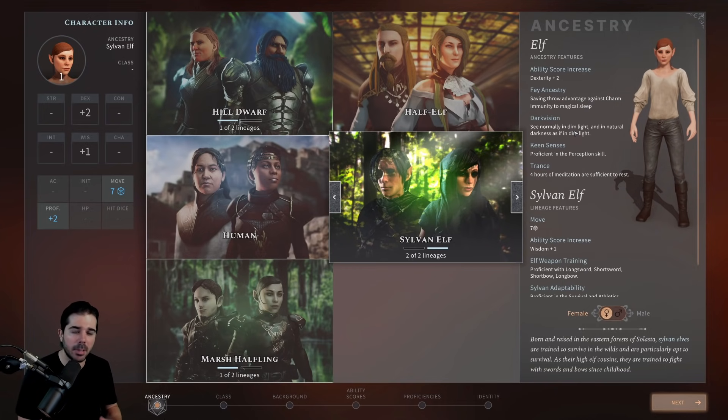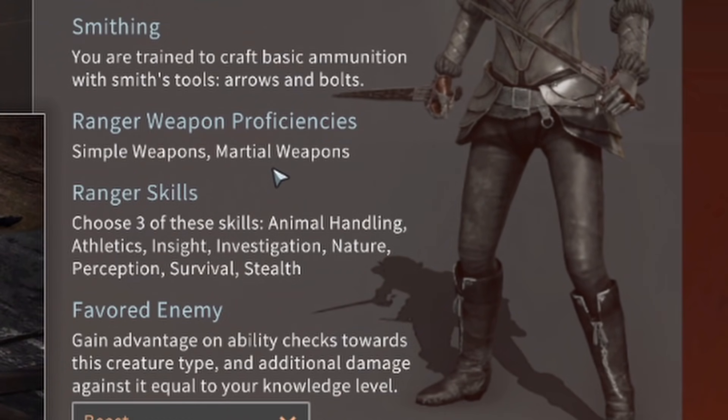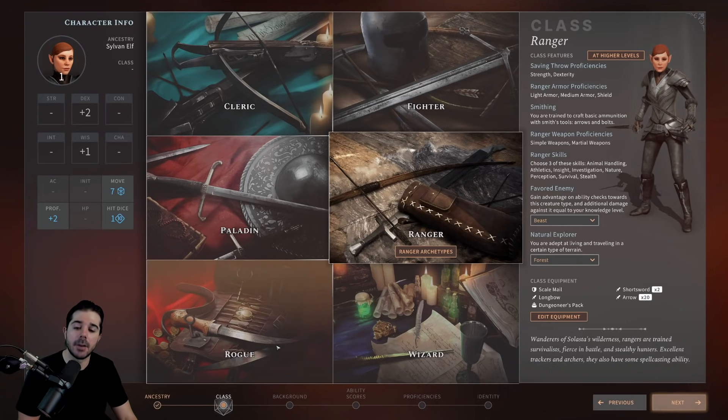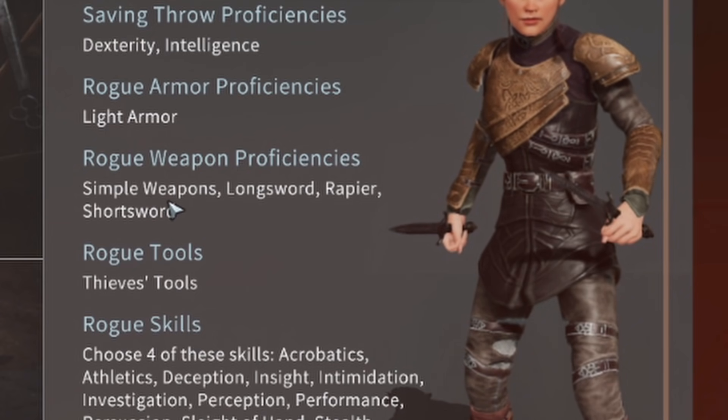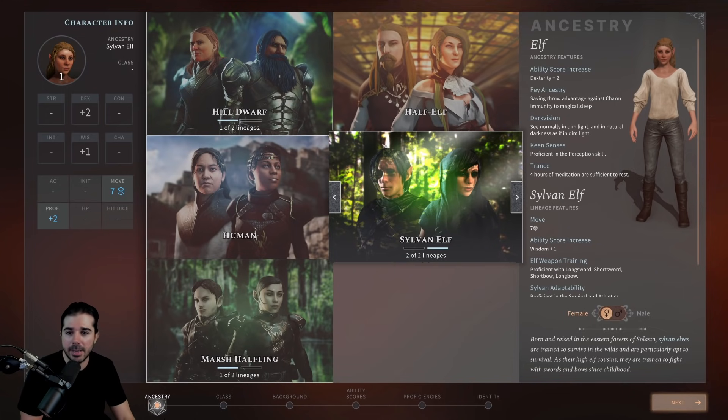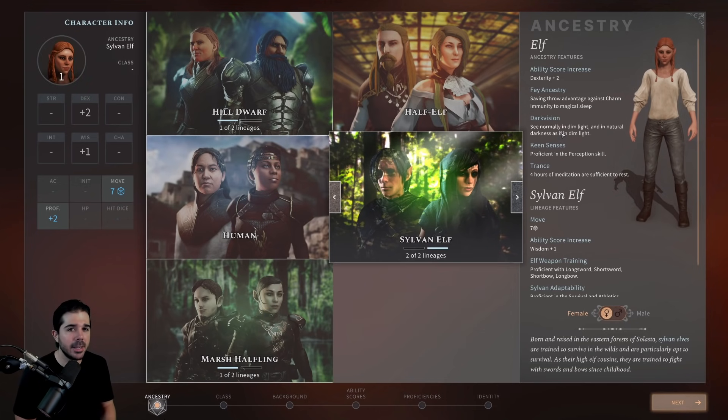If you know which class you're playing — for example, the ranger — it has proficiency in both simple and martial weapons, meaning every weapon in the game. So you don't need to worry about choosing a race for a special weapon proficiency. But if you were playing a rogue, they're only proficient in simple weapons, long swords, rapiers, and short swords. If you wanted to use a bow effectively as a rogue, you'd need to choose a race like the Sylvan Elf or High Elf, which offer bow proficiency.